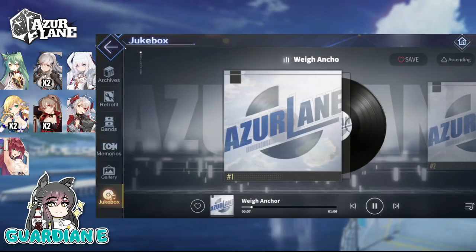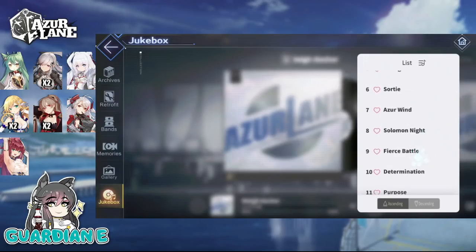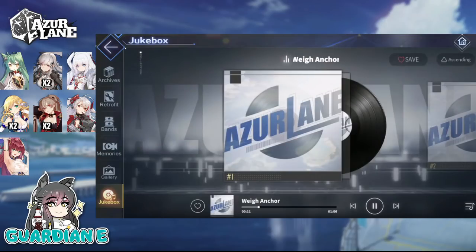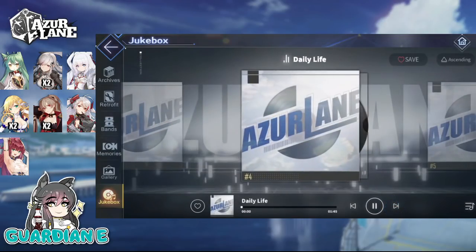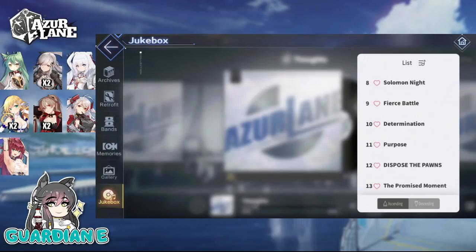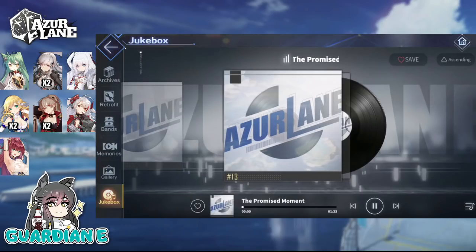Unfortunately it's pretty limited right now — currently only 30 loading screens even though there are a ton total. Hopefully they'll add more. The Jukebox is also fairly limited for the time being, but it lets you listen to the music in the game. I'm hoping they add more event music, because currently it's really just the default music for story mode and fights. You can scroll through them or click on the list on the right to pick and listen — the promised moment, for example, is the oathing song. Great quality of life additions.